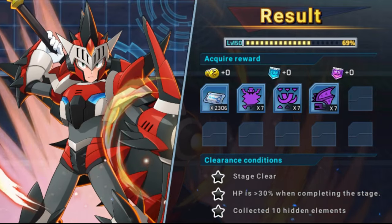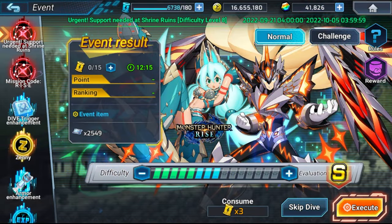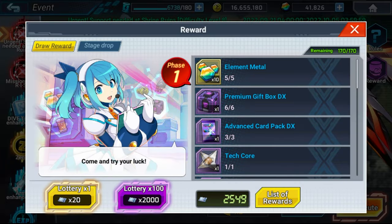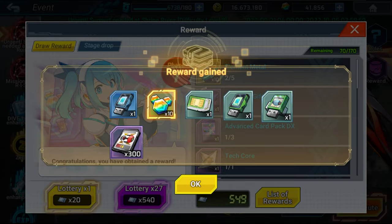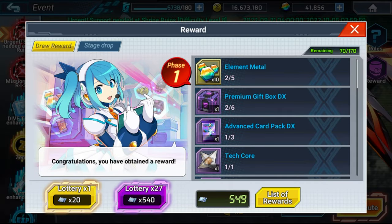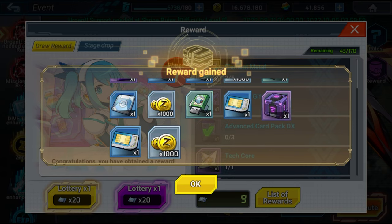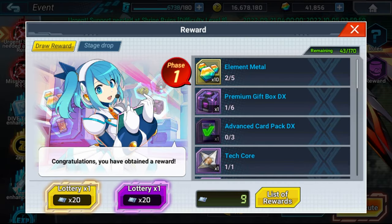The stage clear conditions were to clear the stage and clear it with only 30% remaining HP. With the stage done, I just want to show the event rewards — the prize box kind of thing we typically have. After that I'm going to go to the lab.